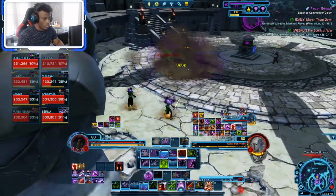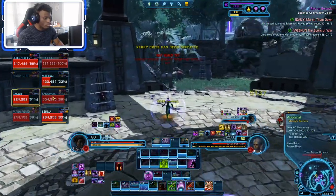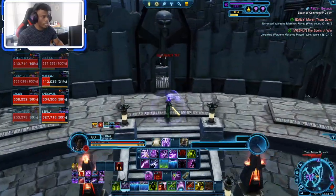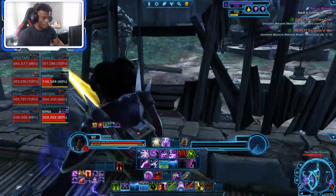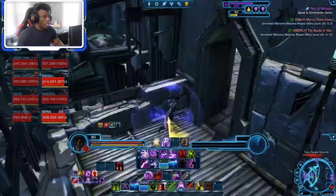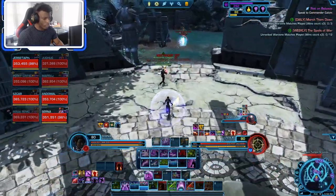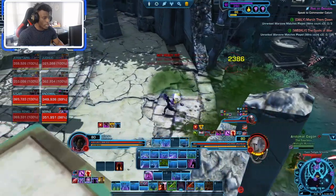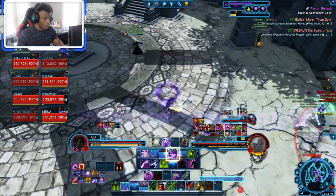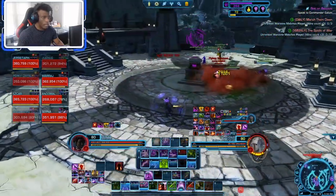I was stunned there and I didn't break — there was no reason to. I wasn't being bursted down quickly, I wasn't in any immediate danger. That's where a lot of people mess up as ranged classes: they think that just because they're stunned they need to break CC. No one is going to DPS you that fast, especially in regs. In ranked you might have to save your life. Play your life — if you know staying alive and doing damage from afar is the better play, that is the play you need to make.